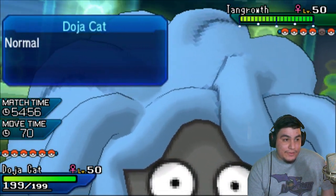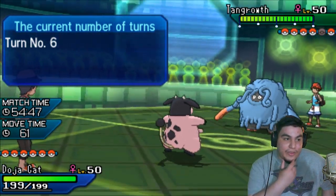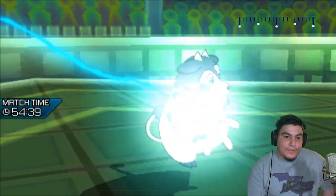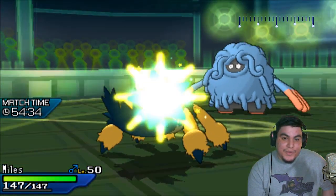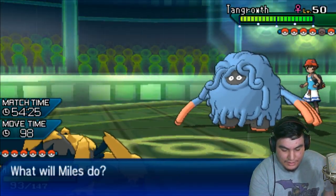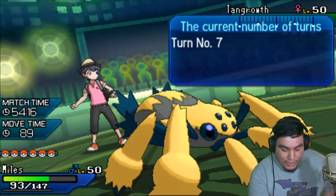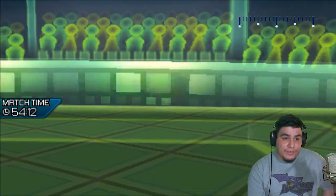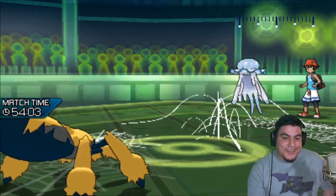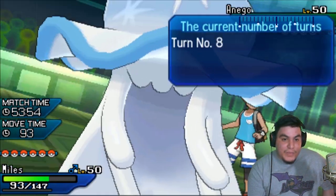Part of me wants to click Fire Punch just to gauge damage onto this Tangrowth. The better play might be to go into Scizor — Scizor can also Roost up, even if this thing has HP Fire, which is reasonably likely. This thing might want to click Knock Off. My Galvantula is the best thing to get knocked off. He's either gonna go for Leaf Storm or the Knock Off. Galvantula would be the best thing to go into here. I see Knock Off as the most likely move — just go for the Knock Off. Okay, there's my Expert Belt.